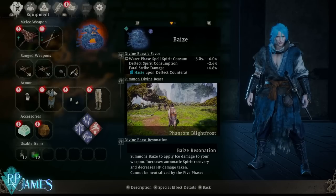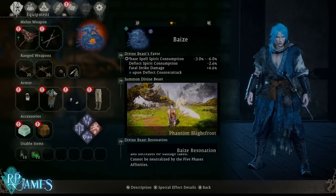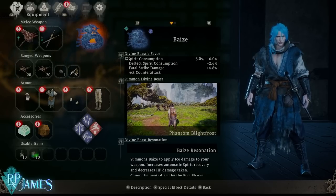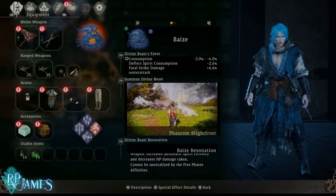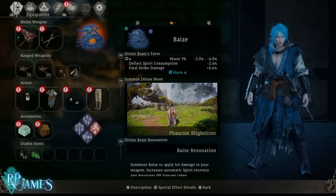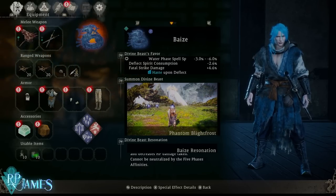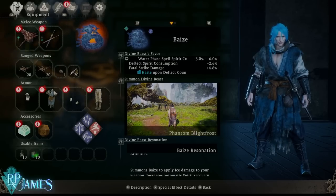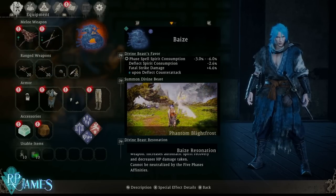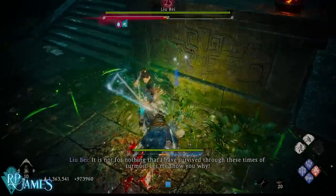Finally, we're going to have the Divine Beast Favor, which is going to reduce Spirit Spell Consumption of Water Spells by minus 6%, give us Spirit Deflect Consumption at 2.6%, and also increase Fatal Strike Damage. Again, this build is very much focused on getting enemies staggered as much as possible.